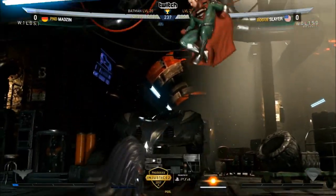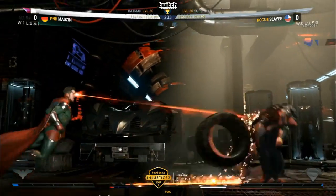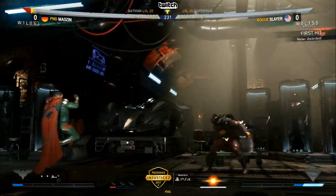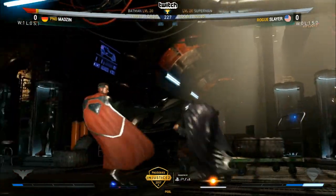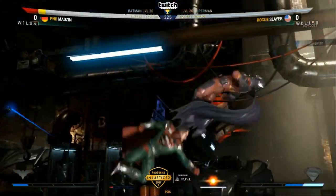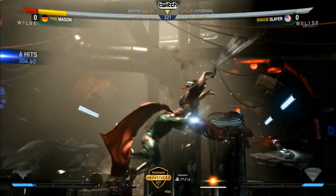As we get into it, the decisive last set to get into the top 16 here at Veganality 2K17. Madsen trying to throw the tire now — a Batman gadget character. The tire, when he picks it up, the first hit isn't overhead. But Slayer gets the first combo as we get into things.